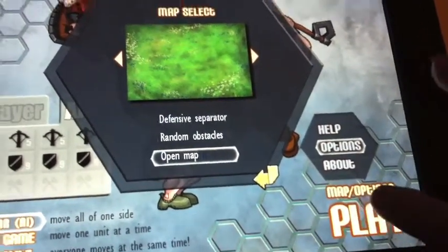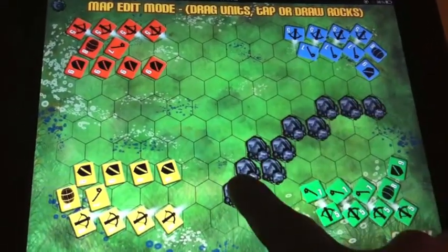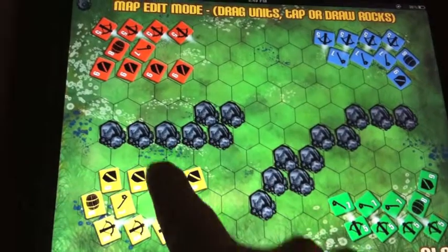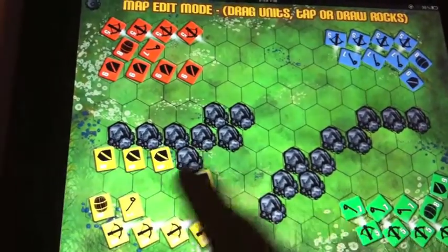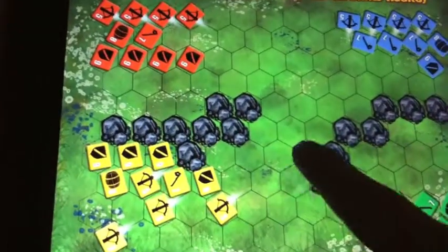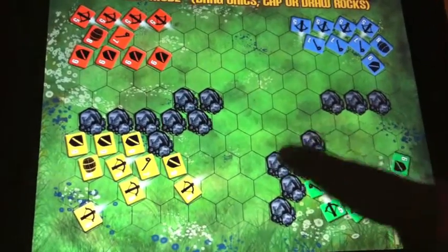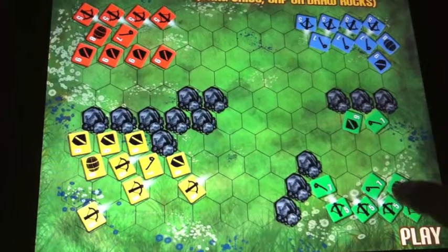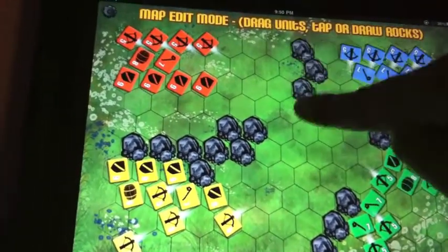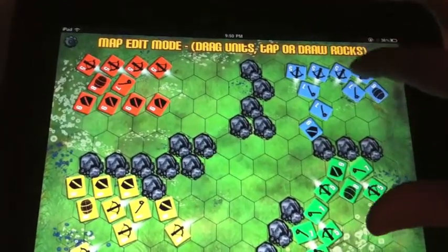Terrain options, map select, then it's into the map editor. Here we're drawing the map — some terrain, moving the start position of your units before the game starts. Then you just press play when you're ready, once you have everything lined up just how you like it. Again, you don't have to do this — just hit play and have random rocks displayed all over the place if you like.